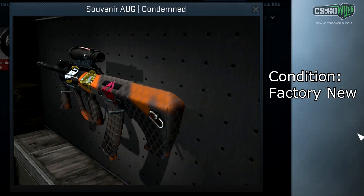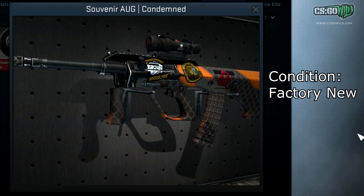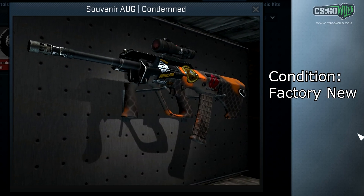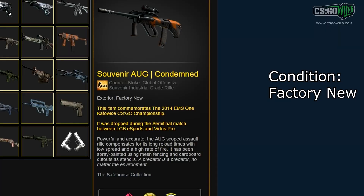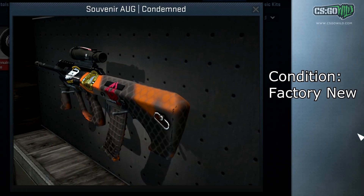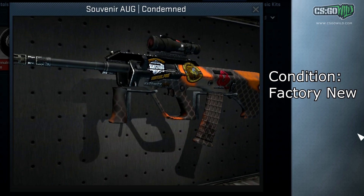Another Souvenir Factory New skin owned by the same guy — he actually owns four of the skins in this video. If you want to see the full showcase on his crazy Souvenir collection, I'll have the link in the description. This is the Souvenir OG Condemned — kind of a nice OG skin, just really, really rare. I don't think you can get it in any of the new Souvenir packages anymore, so it's super rare with some pretty old stickers on it, and basically never comes in Factory New condition, making it a one-in-the-world skin.